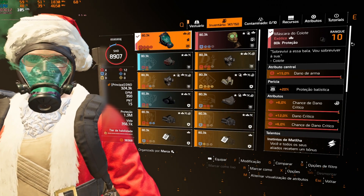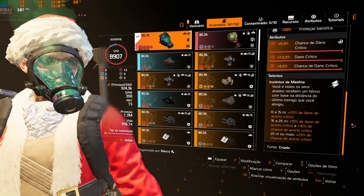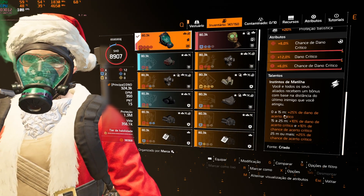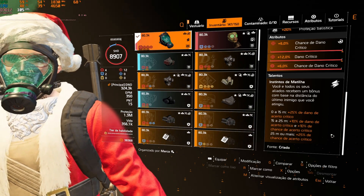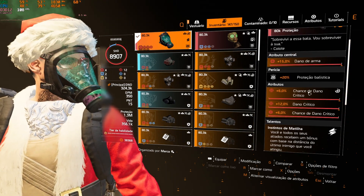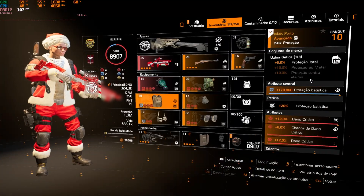Vamos aos equipamentos. Máscara do Coyote, vai aumentar muito o dano crítico da sua build: 25% de acerto crítico de 0 a 15 metros, de 15 a 25 metros 10 de chance e dano crítico, e 25 metros ou mais 25% de chance de acerto crítico. Coloquei um modificador de dano crítico. Máscara do Coyote exótica, muito importante nessa build.